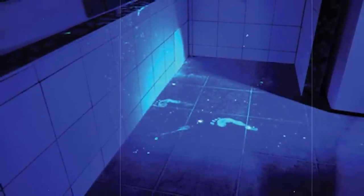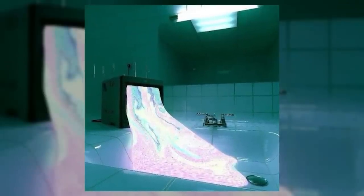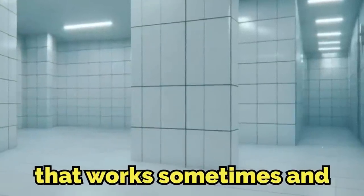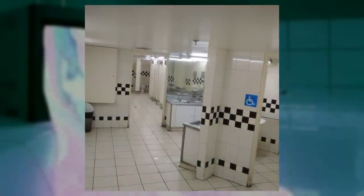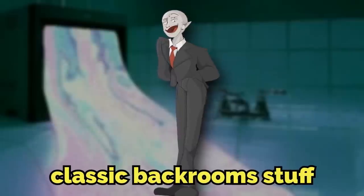The lighting inside this small room is pretty limited, since most of it comes from the leaking TV in front of you. But there's also some dingy light source from the ceiling that works sometimes and doesn't work other times. Other amenities include drinking water, which can come out of the faucets on this level. That's right — the drinking water works, but the TV is melting. Classic backrooms stuff. But to be honest, that's about the only good thing here on this level.